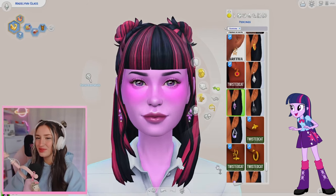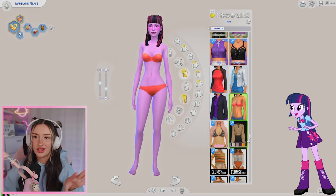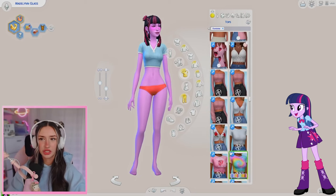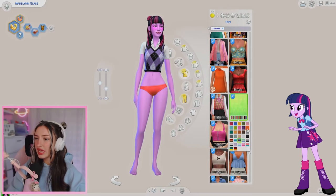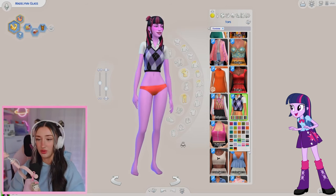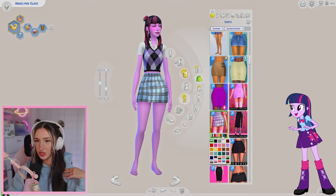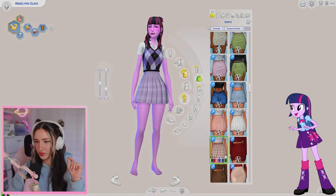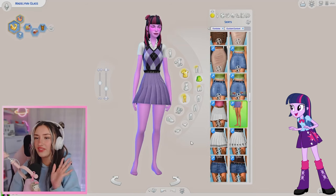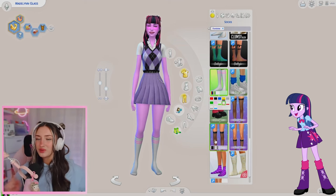Let's move on to her outfit. Twilight's outfit in the movie - she's wearing like a little button up top, a purple skirt, some socks, and some loafers. So I think we're going to try our best to copy that. This shirt could be a contender. This one is perfect - oh my god, there is not a more perfect top for Twilight Sparkle. Let's get her a skirt. We're probably going to end up mixing patterns here. I kind of like the idea of doing a plaid skirt. I think we're going to go with this skirt with a little belt and chain. Let's get her some socks - I like these white ones with the little stripes.